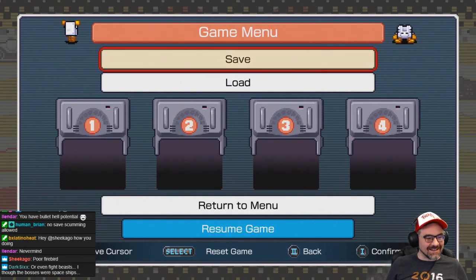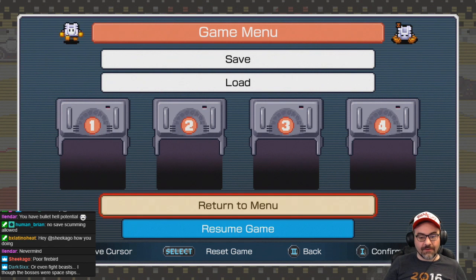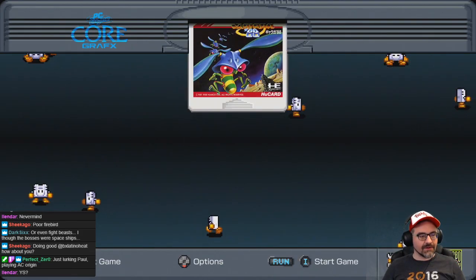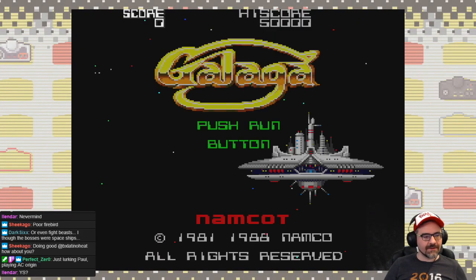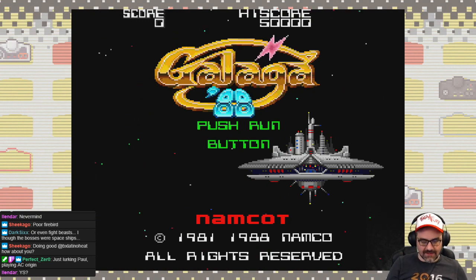That was Gradius II — really great port of the arcade game. Now Galaga 88 — I've got to show you guys Galaga 88, my favorite Galaga game. You can start out as a dual ship with one life left — that's a neat option since part of the fun in Galaga is getting your ship captured and then rescuing it. In America this was called Galaga 90 because they released it two years late.